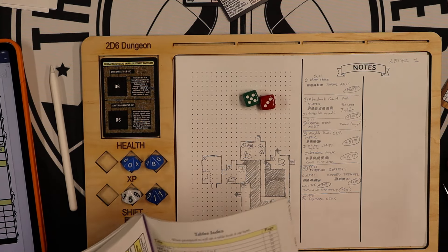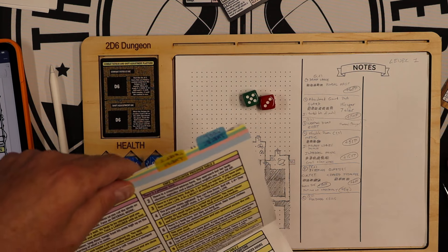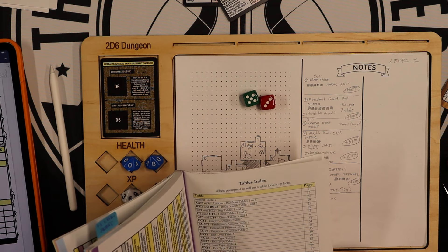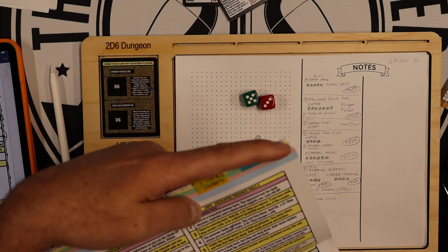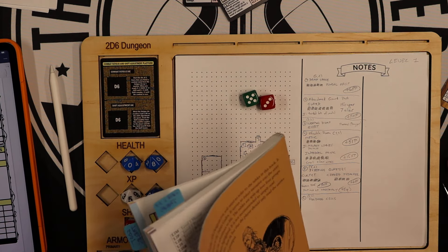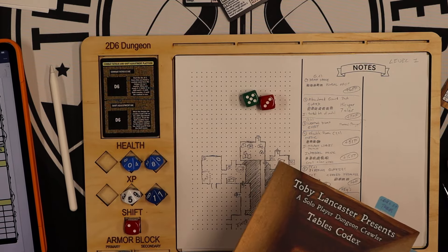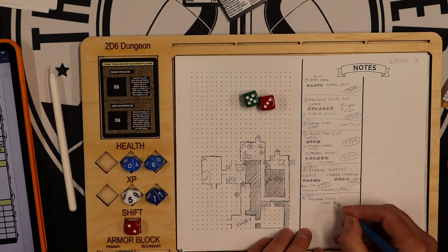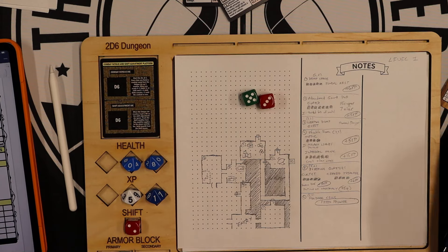I get to roll on L1PR — Level 1 Prisoner. I can't find it in the book, but the text says he escapes. When I get up to town, there's a section where if you freed a prisoner, I can roll to see if there's a reward. Sometimes family members give you gold for saving their loved one.